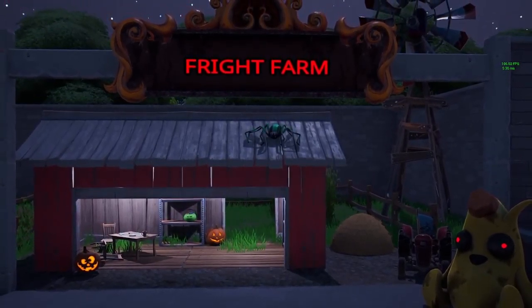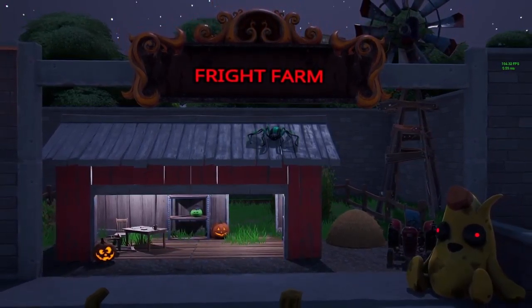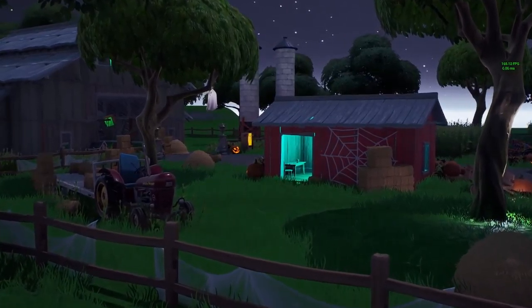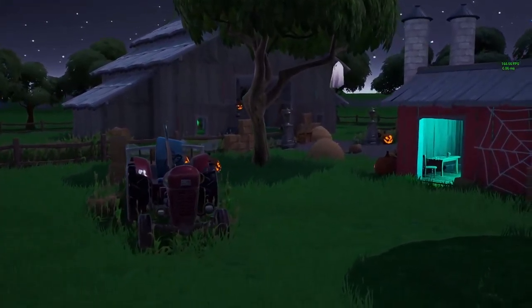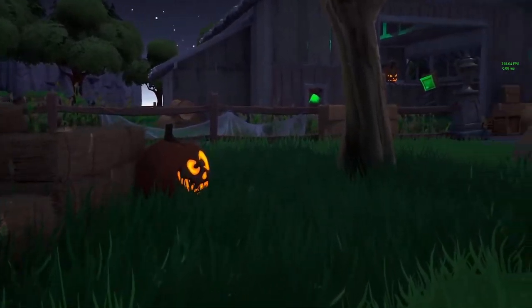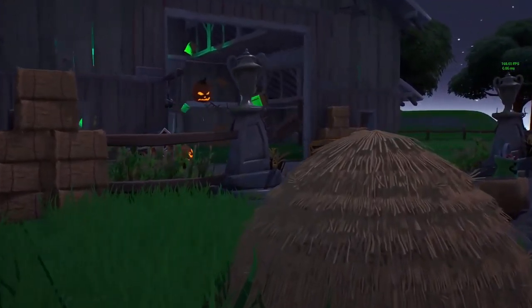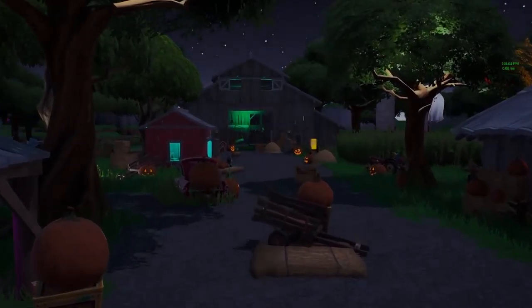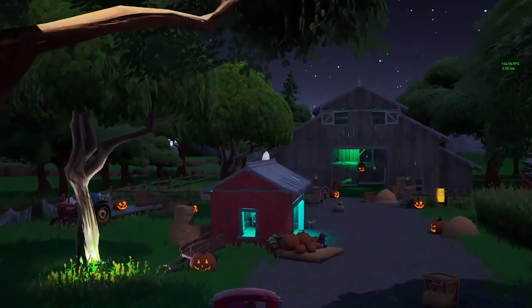Let me take you through each one of the zones. Here's the farm — basically you have these pumpkins spread out throughout the area. These are the ones that you can break, and there's some over there. They're pretty spread out. We have some vending machines in case you don't get the weapon you want — you can buy a scar or a pump.